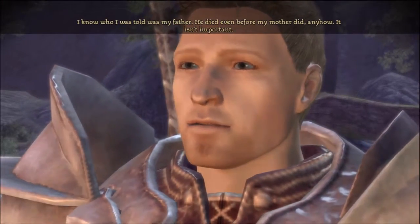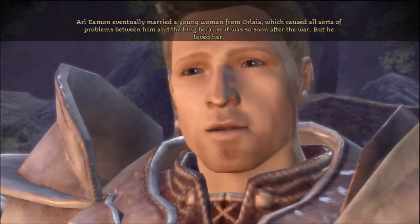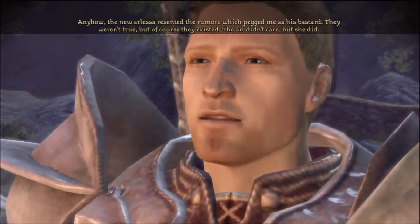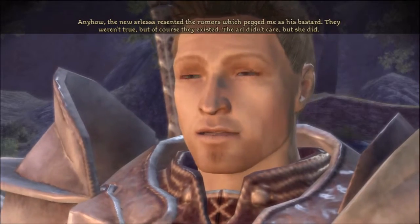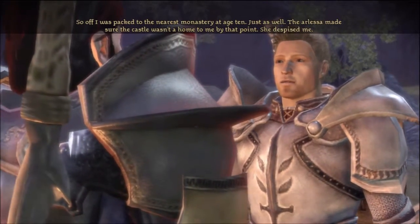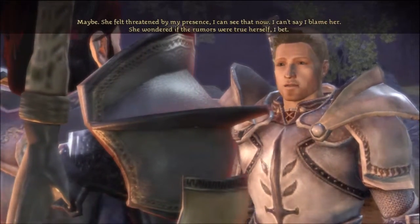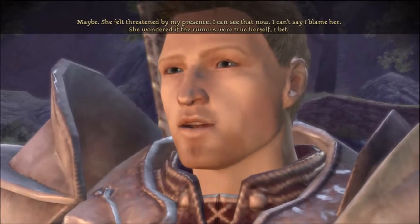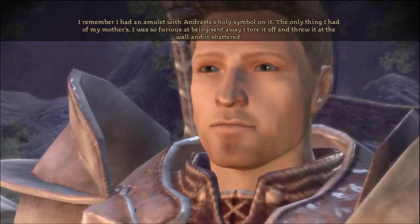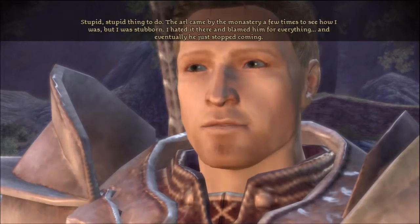Alistair's biological father died even before his mother did. Arl Eamon eventually married a young woman from Orlais, which caused problems with the king because of the war. Rumors pegged Alistair as his bastard - not true, but the Arlessa resented them and had Alistair packed off to the nearest monastery at age 10. He had an amulet with Andraste's holy symbol - his mother's - and in his fury at being sent away he tore it off and it shattered.